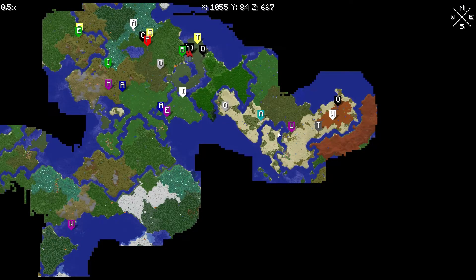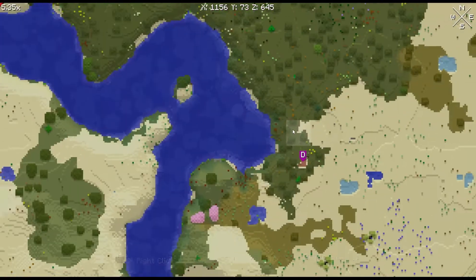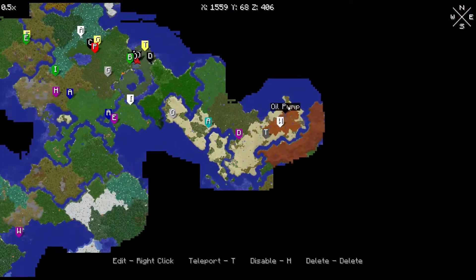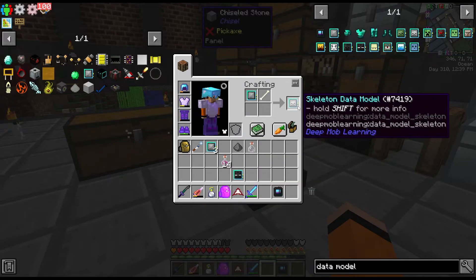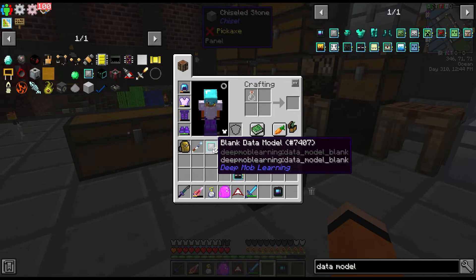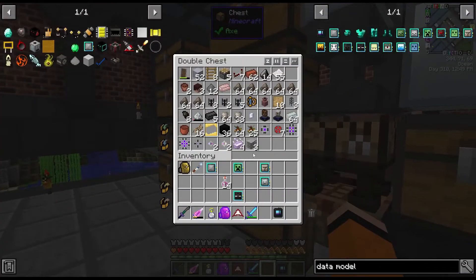Since we have to wait on the data model leveling, why don't we finish off today by checking out a dungeon I found? There's a dungeon entrance right here - I found it while looking over the area for oil and marked it on our map. We'll also make some data models for each of the overworld mobs - the creeper, a witch, and a spider - and level those up while we're in the dungeon.